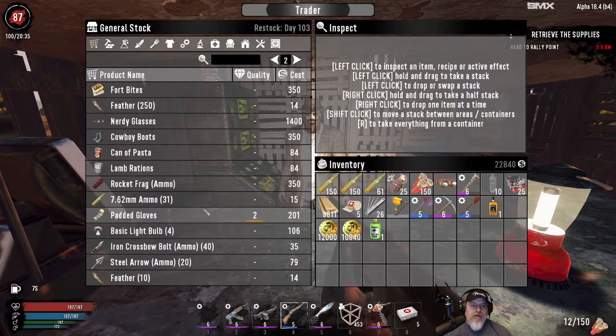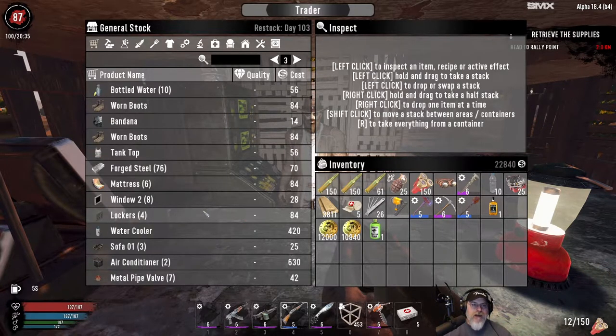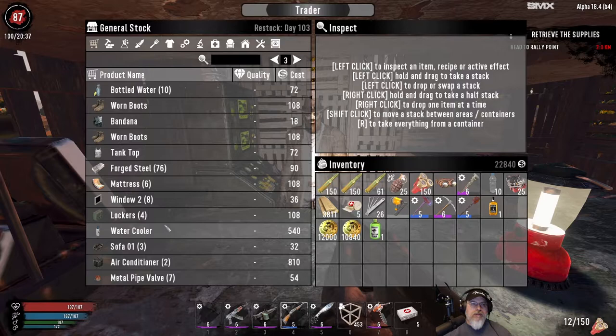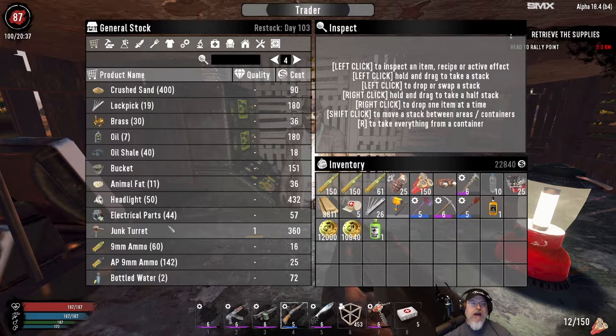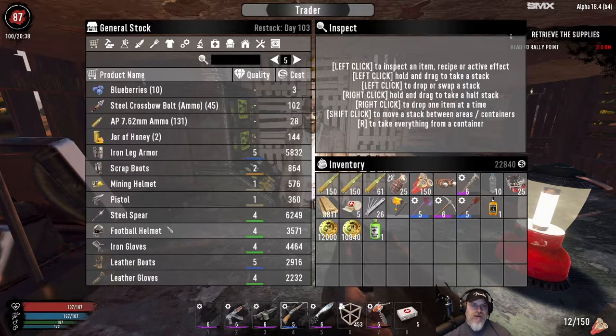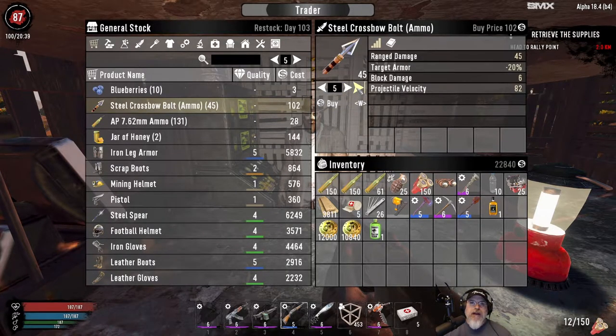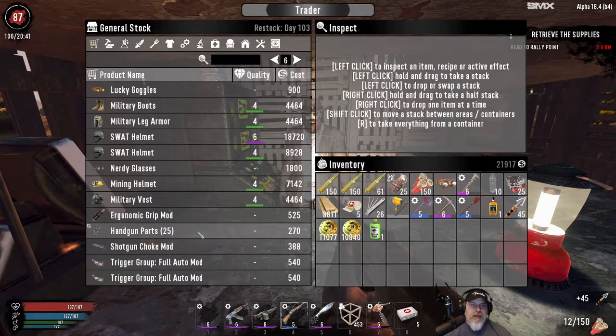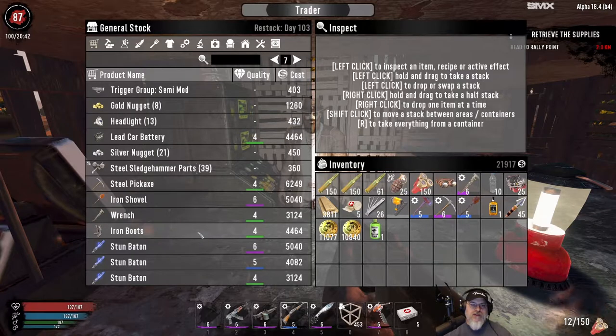I'm still looking for electrical relays and I'm looking for a steel crossbow bolt schematic. I have made steel arrowheads but I can't actually use them. We just ran out of forgetting elixir, but that's okay. We can at least buy the ammo. This is all the stuff I sold to him.